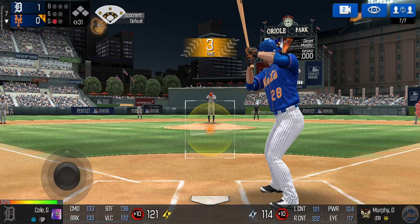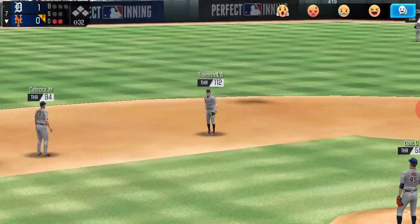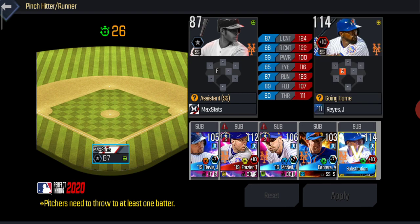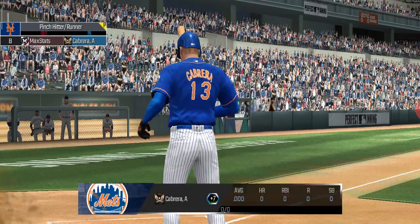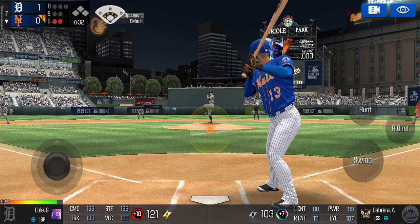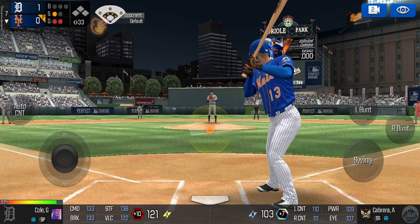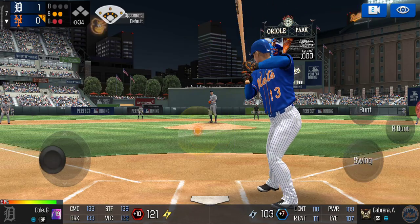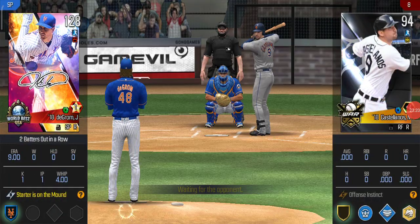Daniel Murphy up now — lined to second base, and Trammell is there to make the catch. Jose Reyes is a very valuable pinch runner. It's actually Dribble Cabrera up — swing and a miss, strike one. He's just been crossing us up left and right. Struck him out — so a 1-2-3 inning for him. DeGrom with a fastball up and inside for Castellanos.